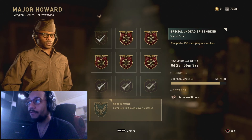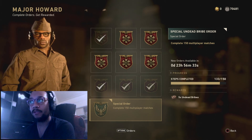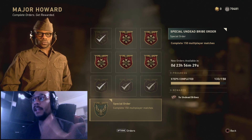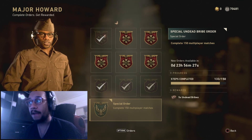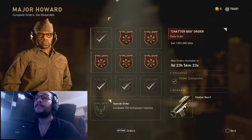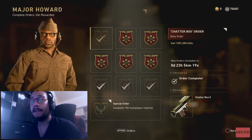The special order is still available for the next 23 hours or so. If you guys haven't completed this order, you'll probably be able to complete it and get a refresh and pick it up again — five undead bribes for 150 multiplayer matches, pretty good in my opinion. Alright, let's go take a look at this Chatterbox 2, one of my favorite variants in the game.